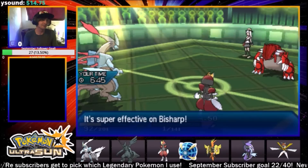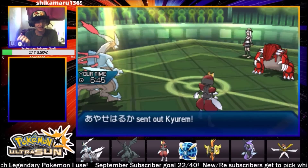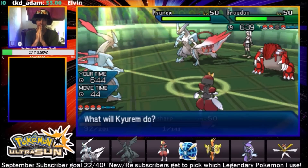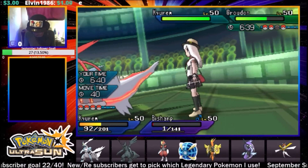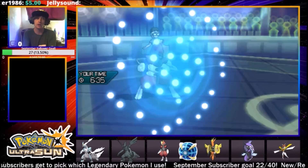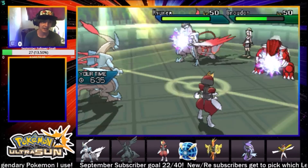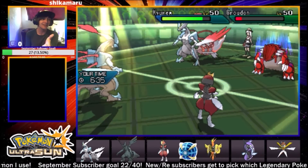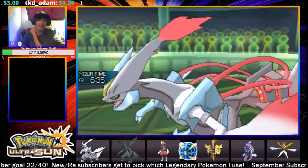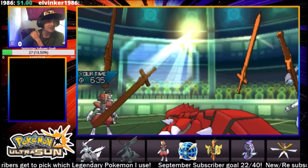He brings out his own Kyurem-White! I see what you're working with. I'm going to protect Bisharp and Icy Wind this turn, then go for the biggest Iron Head on his Kyurem. It might be a Scarf Kyurem. Icy Wind - I'm the fastest thing on the field. Kyurem's big Icy Wind does massive damage to Groudon. Then he goes for a raw Blizzard in the Sun - that's definitely Specs! He takes out my Kyurem. And he Swords Dances with Groudon - that's scary stuff.